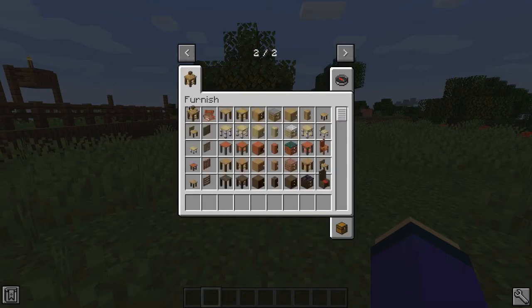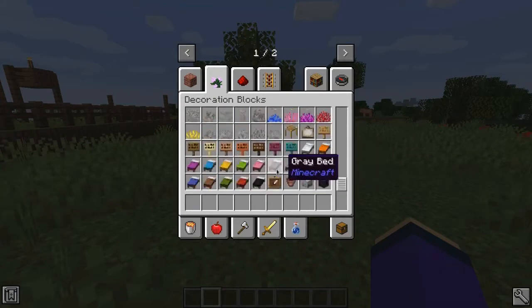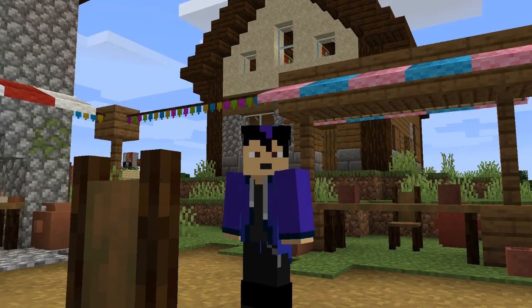Furnish also has a creative tab now, which is better because in previous releases everything was just dumped in one place. That's it for Furnish 0.3. Thanks again for watching and thanks for the almost 4,000 downloads — I wasn't expecting that so quick. I'll see you in the next one. Bye bye!